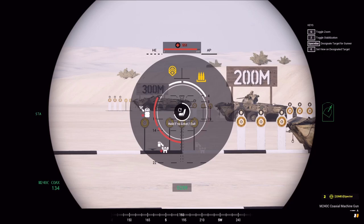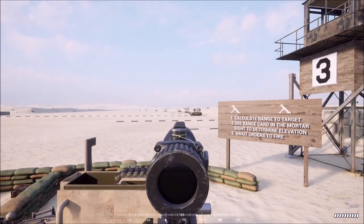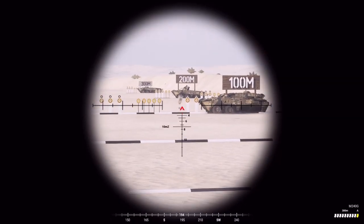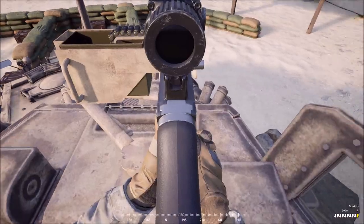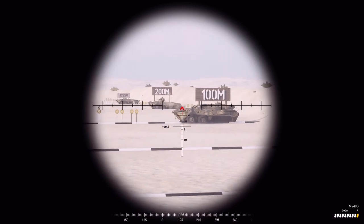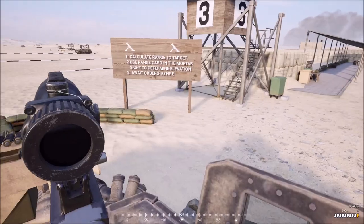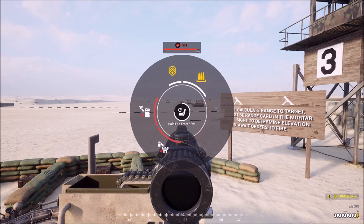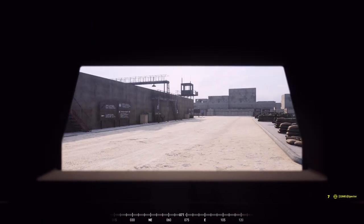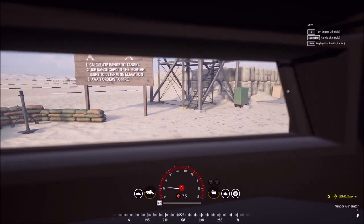In the commander seat — nothing too crazy. There's a coax 240G on top with an optic, which is a nice note. You're exposed so you're going to get shot anyway, but I do like that they put an optic on it — because on the Abrams, the 240G on top doesn't have an optic. Then there are the passenger seats — you only have about three rear seats, which is interesting.